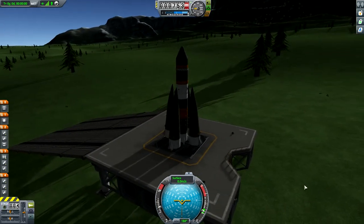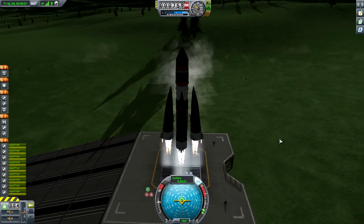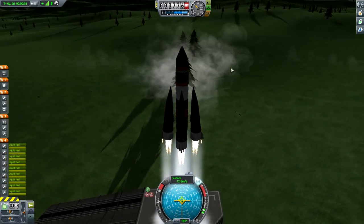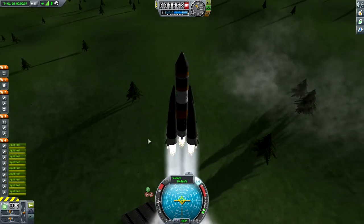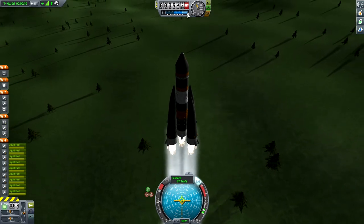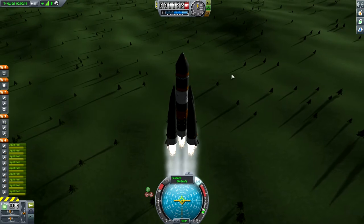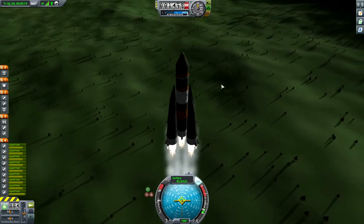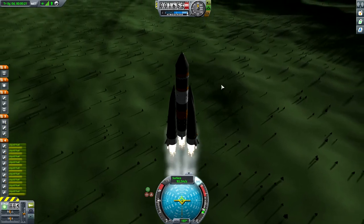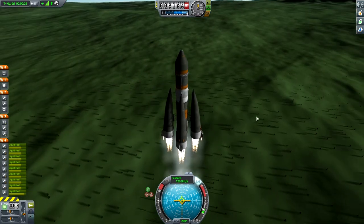They're looking for a 10k orbit of Minmus. Let's go ahead and go to 2/3 throttle, SAS on, and go! No time to waste — we'll go straight up as the crow flies, and then once we really start picking up some speed and getting out of this soupy stuff, we'll pitch over to the 90. Almost 100 meters a second, looking good. Everything is working operationally nominal, as they say.